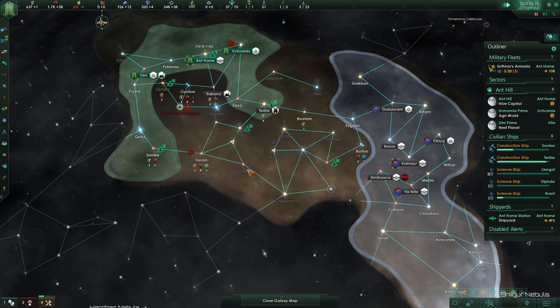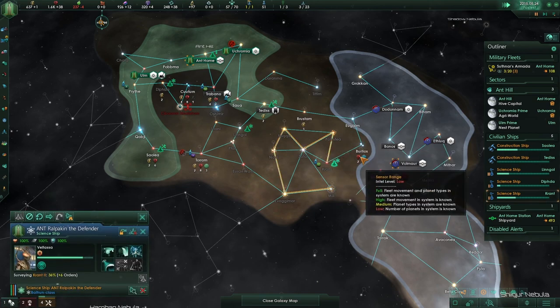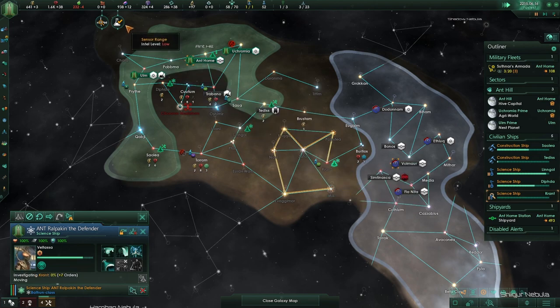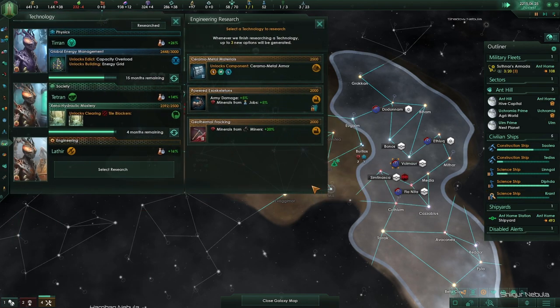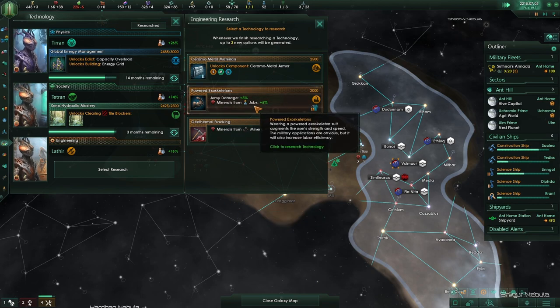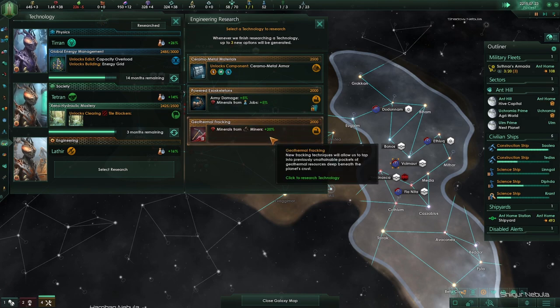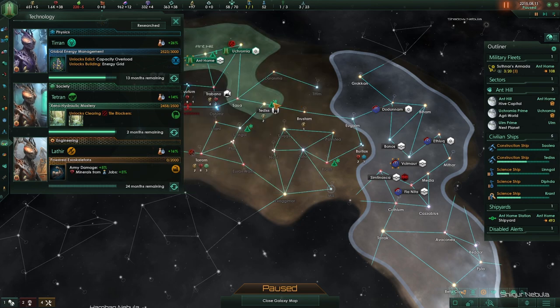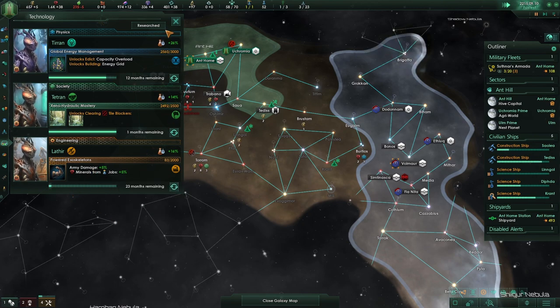Yeah, that's great, thank you — we'll work the anomalies. So research anomaly and we got the hangar base. I don't think we can actually do robots. Can we do robots? I don't know, but I'm not going to take the chance. Let's go and take this one — if we cannot do robots, I should have gone for the other option.